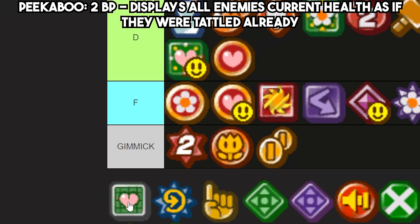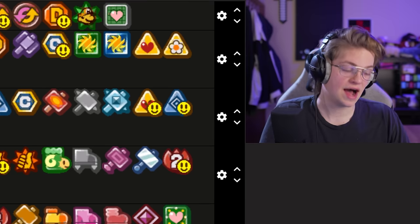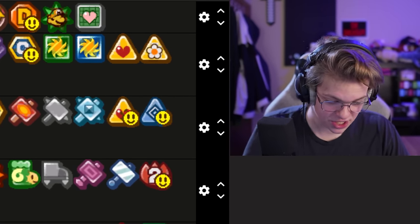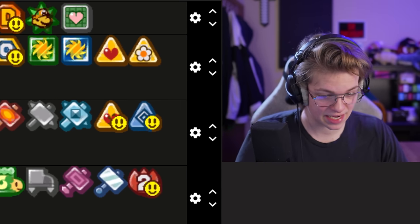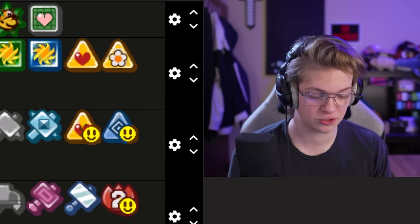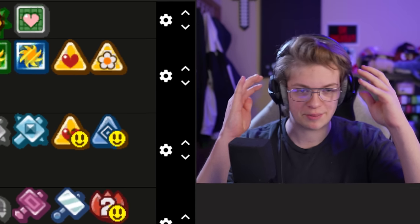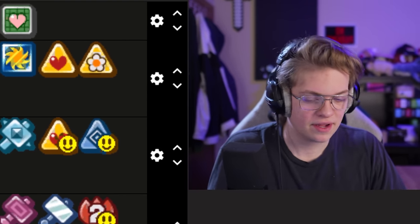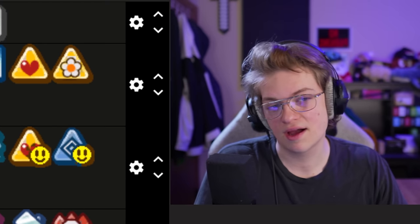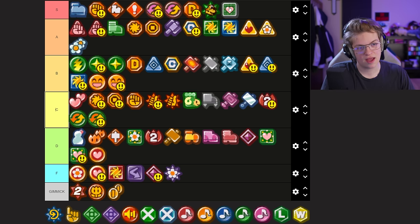Maybe this is a hot take, but the Peekaboo badge — I'm going to put it bottom of S tier. I really like Peekaboo. I know how much health every single enemy in the game has off the top of my head — like a Dark Lakitu has 13, a Spunia 12, dark Koopatrol 25 — these numbers are in the crevices of my brain. But having to keep track of them is so annoying, and especially on bosses, having to waste a turn to tattle them is annoying. I love using Peekaboo in every playthrough — if you're trying to max out your file and tattle everything anyway, then it doesn't matter, but for the way I play the game, Peekaboo is a godsend.